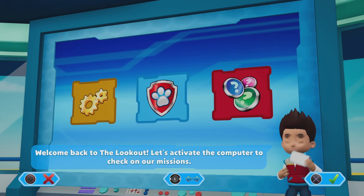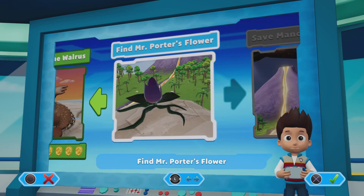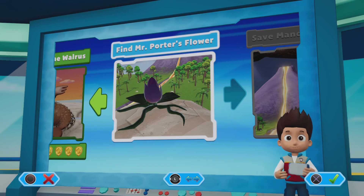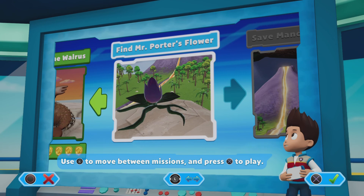Welcome back to the lookout. Pups, we've got a new mission: Find Mr. Porter's flower. Use the left stick to move between missions, and press the X button to play.